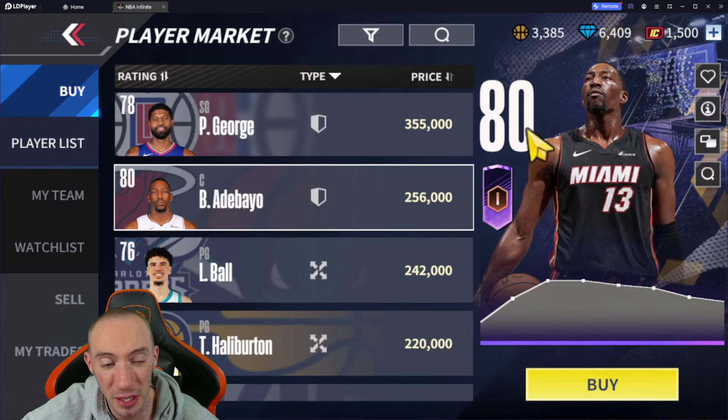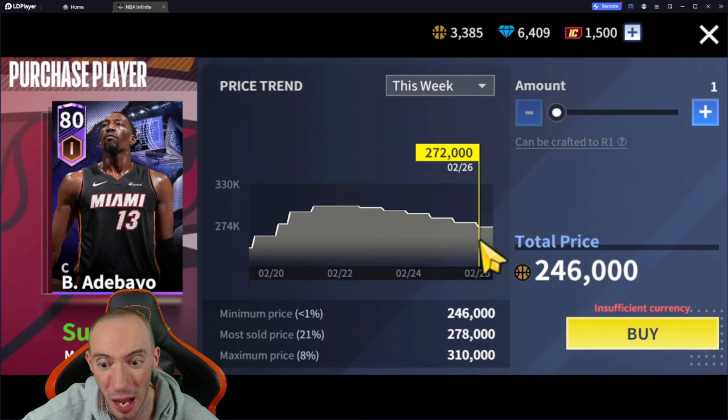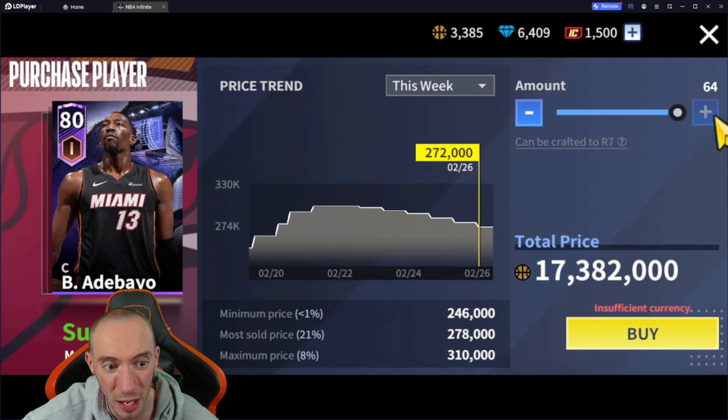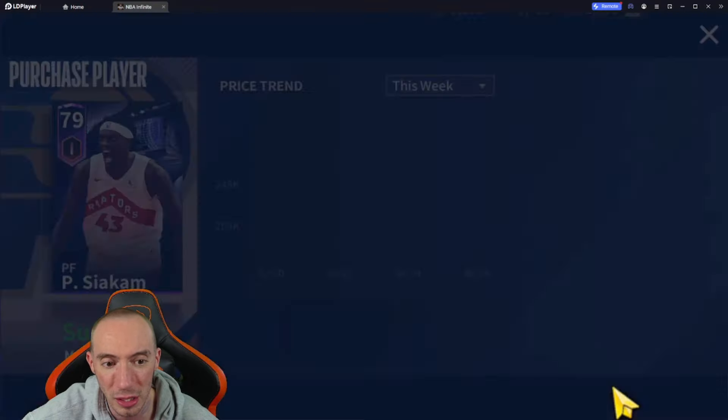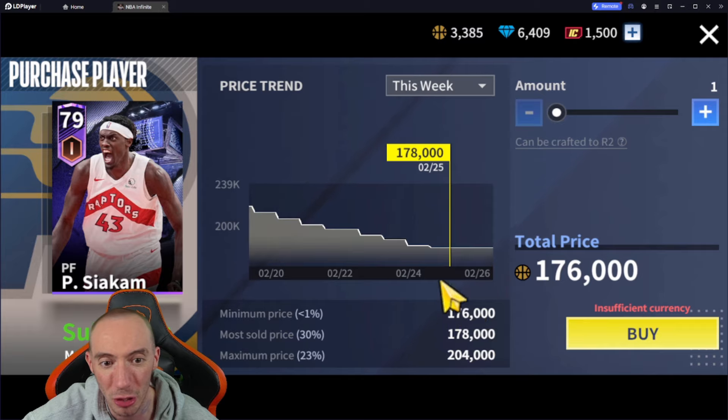Bam Adebayo is another really great sleeper pick — cheap at 246. I highly recommend snagging him. There are a ton of these on the market. Siakam is another sleeper hit that went way down in price — super cheap. If you're free-to-play, this is a really good power forward to build out. You can buy two copies of Siakam for the price of one Karl-Anthony Towns right now, which is really really good.